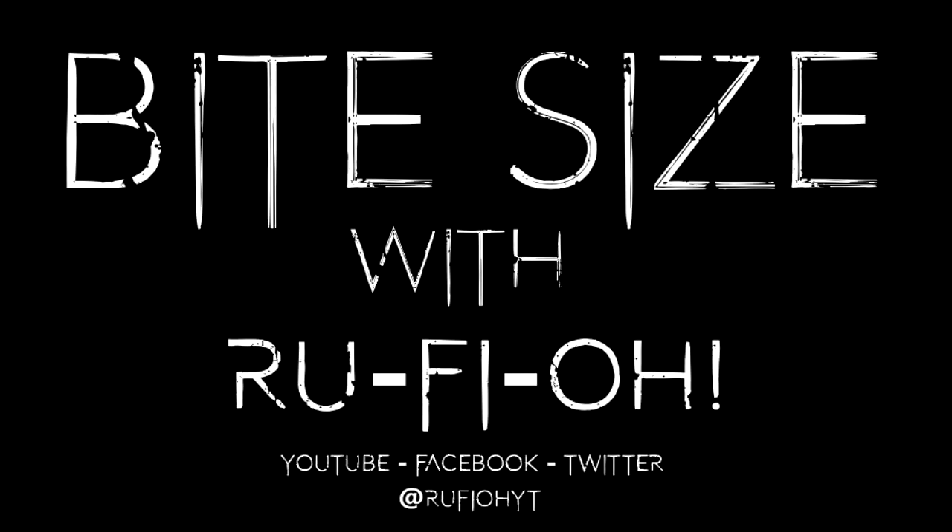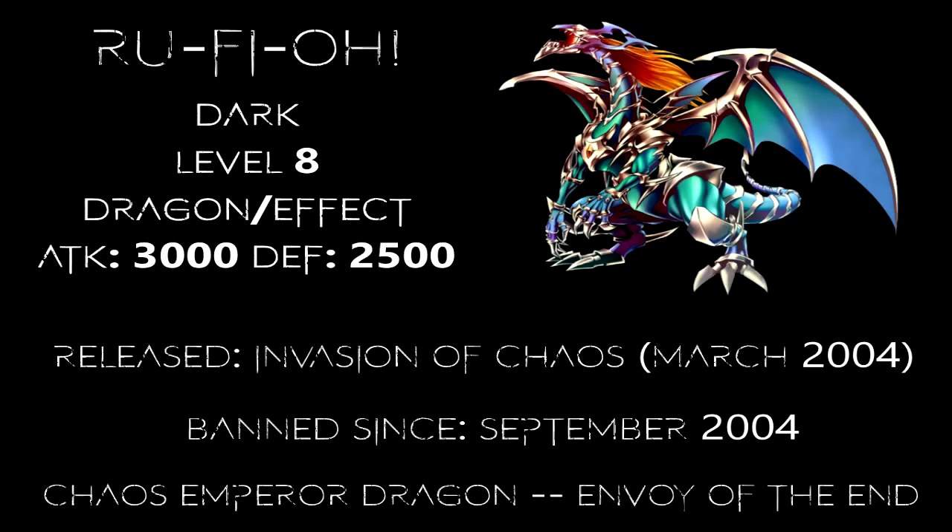In this episode of Bite Size I'd like to talk about the Chaos Emperor Dragon, Envoy of the End. Chaos Emperor Dragon is widely regarded as one of the original broken cards, and the fact that it has remained on the TCG ban list since it was initially included back in September 2004 is testament just to how strong this card is. For those not familiar with why this card was originally placed onto the list, it's actually a combination of cards that most people would point to that spelled the downfall for this epic boss monster, which has kept it locked up for over 14 years for those of us in the TCG regions.